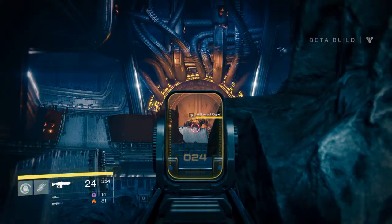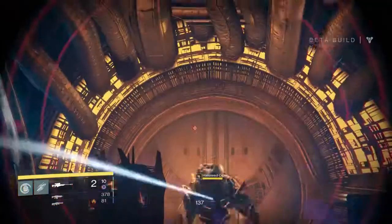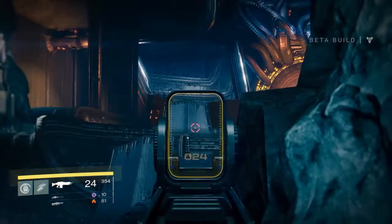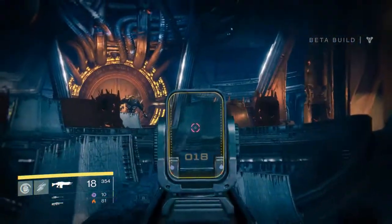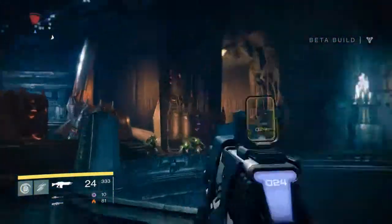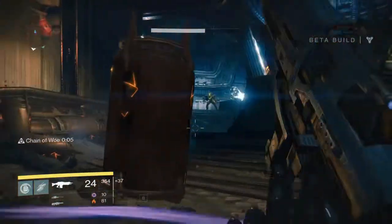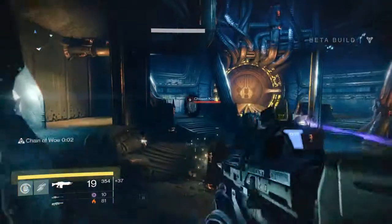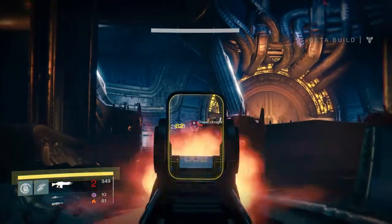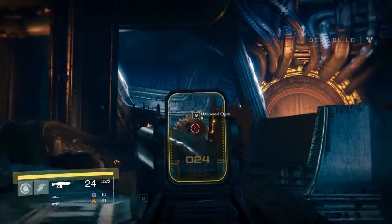There is a Hallowed Ogre right up there. With the sniper you can see the critical spot on him is that weird brain forehead thing sticking out — if you shoot him in the mouth it doesn't count, it's just the forehead part. I'm going to get a closer look. That purple beam is very dangerous — you don't want to be caught in that, you need to be taking cover.